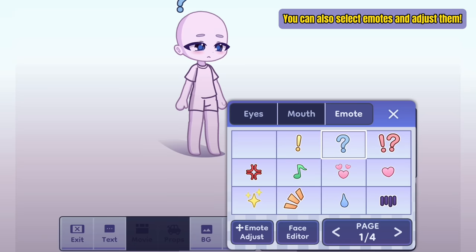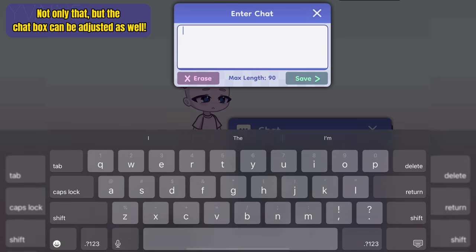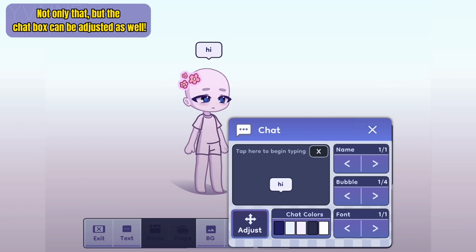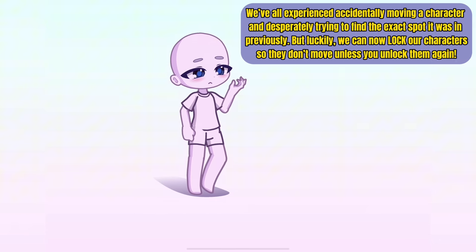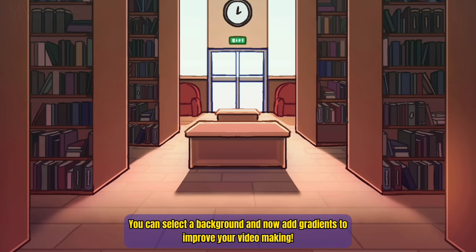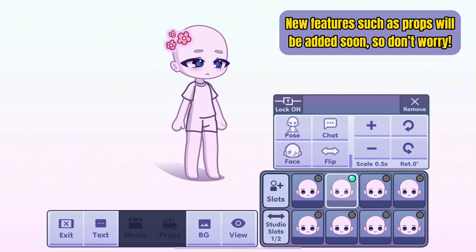You can also select emotes and adjust them. Not only that, but the chat box can be adjusted as well. We've all experienced accidentally moving a character and desperately trying to find the exact spot it was in previously, but luckily we can now lock our characters so they don't move unless you unlock them again. You can also select a background and add gradients to improve your video making. New features such as props will be added soon, so don't worry.